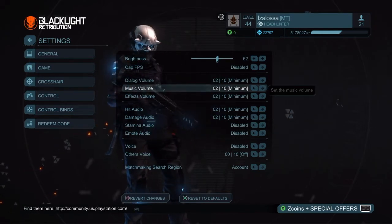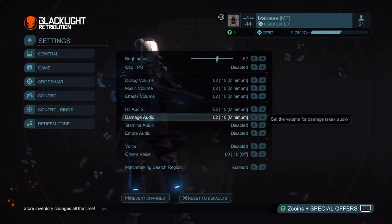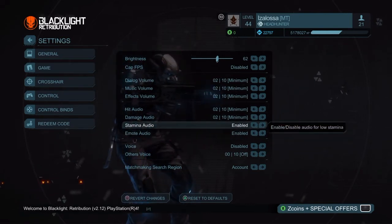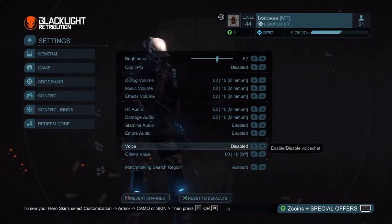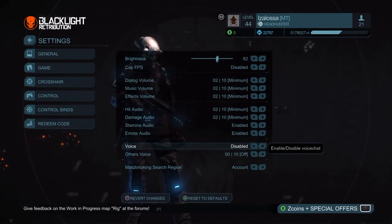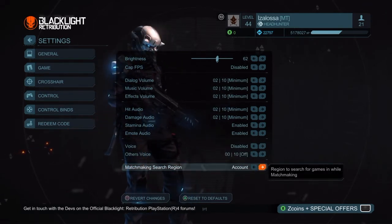Dialogue volume is 2 out of 10, music volume is 3 — they're all the same, like all the volumes and audios. Stamina audio and my audio are disabled. They were enabled but I disabled them because I was listening to music in my headset and it was putting me off when doing cloud battle. Music helps me concentrate, so other voices are disabled.